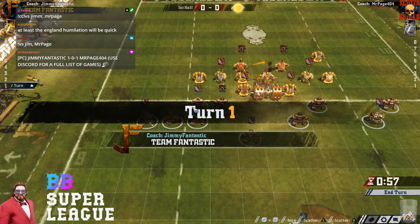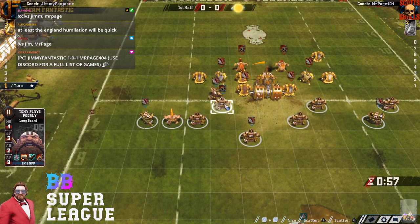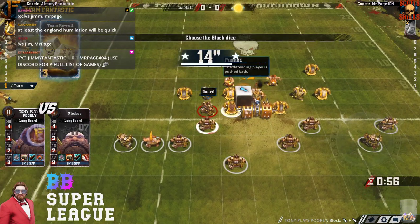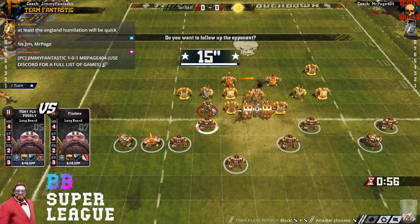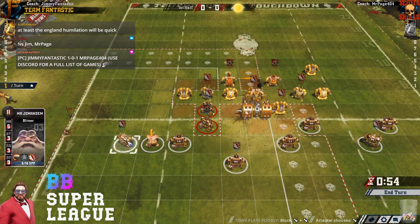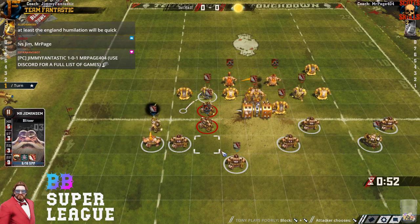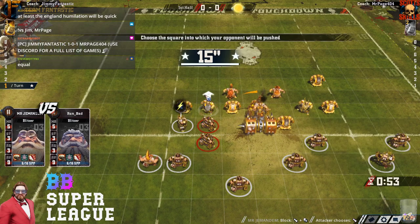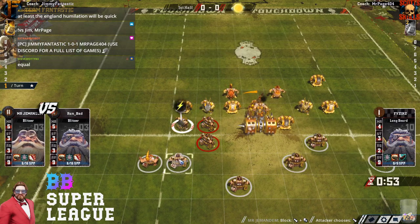It took a lot for Jim to carefully steal his Dwarf build from PC. He's got a plan for these guys — he's sitting at 1-0-1, and a win from his bye week. Jim is 3-0-1 right now, and a tie here puts him at the top of the ladder.